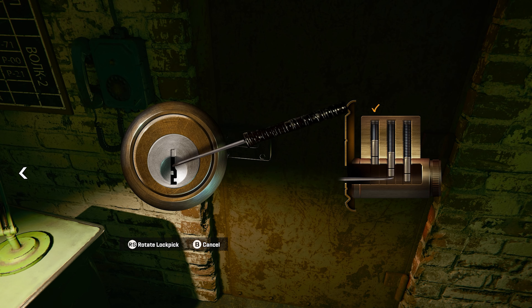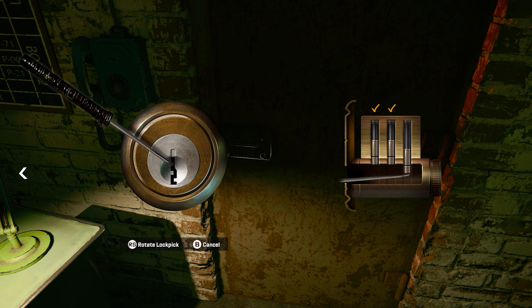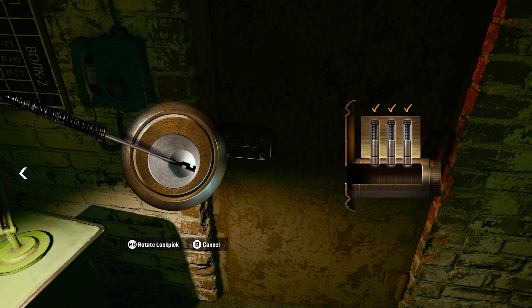Inside this interrogation room is a key. We're going to grab that and then head back into the hallway again, taking a right turn and entering the next door on our left.